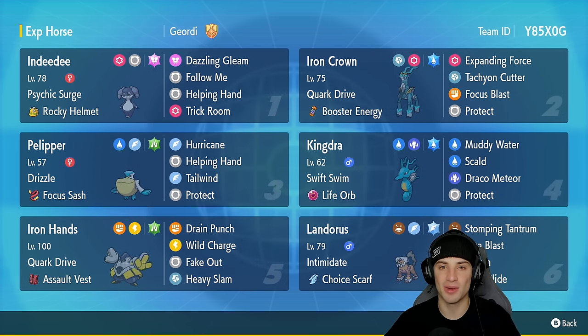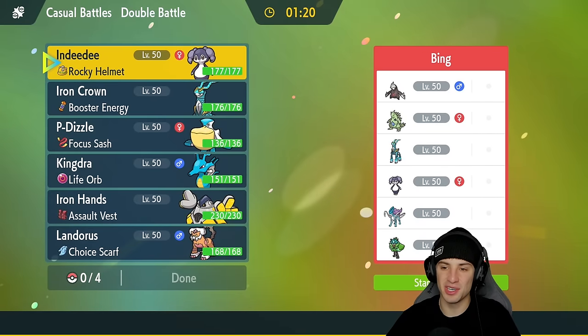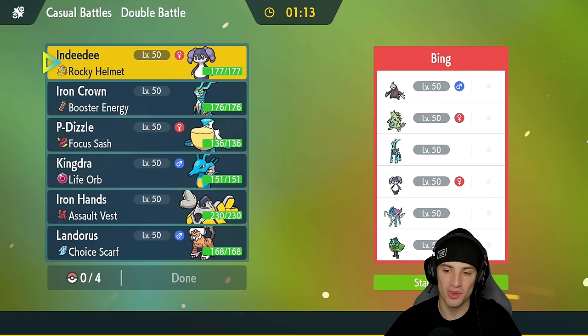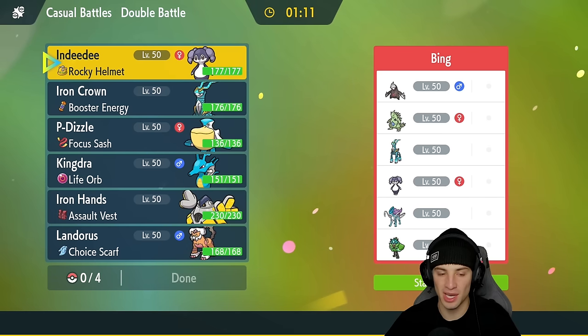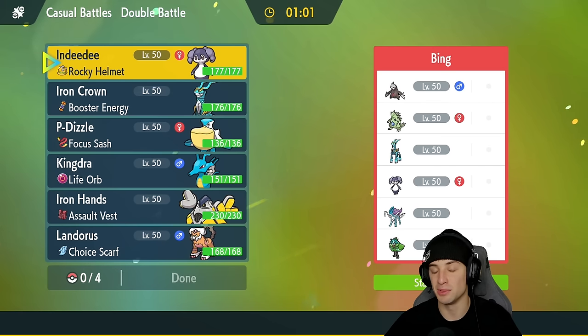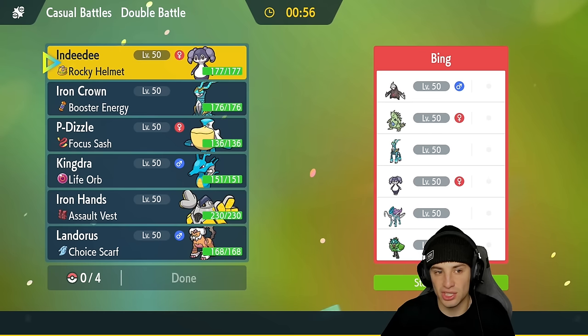You've seen this Landorus plenty of times on the ranked ladder in previous regulations. If you want to run the team yourself, rental code is in the top right-hand corner. Let's hop on that casual ladder and showcase Iron Crown and Kingdra in Regulation F. First match coming at you — we're going up against an Iron Crown team, and they also have weather control with Excadrill and Tyranitar, so that's something we've got to watch out for. They also have Suicune and Ogrepon.